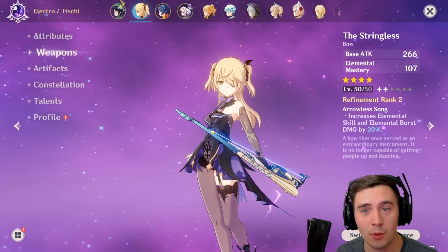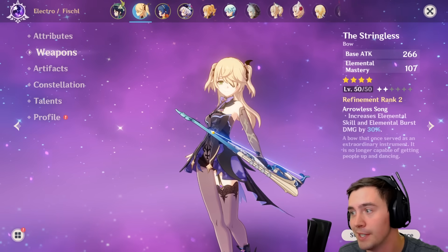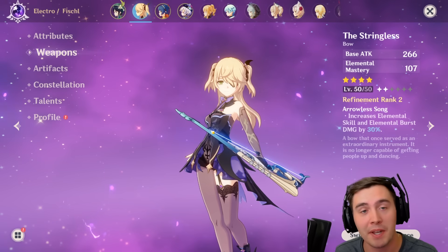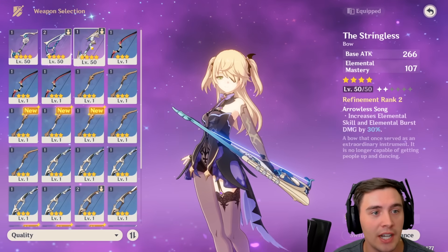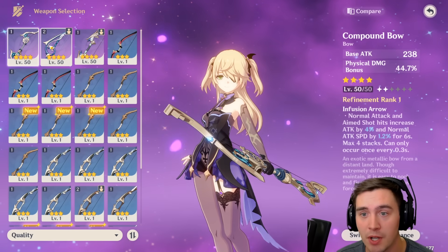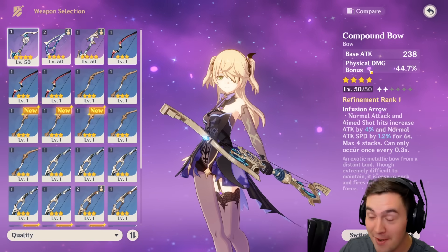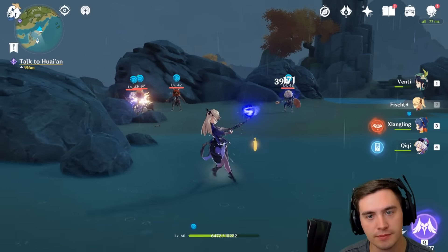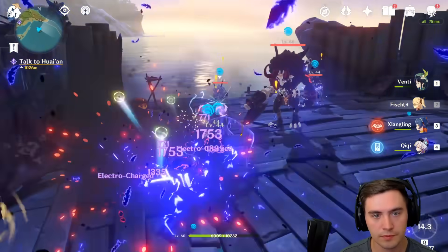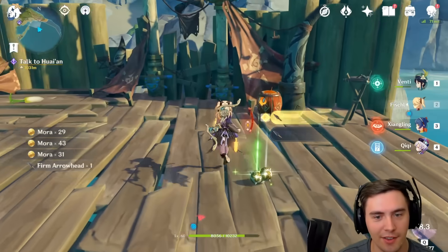Your weapon is going to play a huge role in this as well. Right now I'm using the Stringless that gives you increased skill and elemental burst, which is awesome. But we've scaled this character with attack damage, and a lot of her talents get bonuses based on your attack damage. So I have an alternative — I leveled up this one to level 50 as well. It has a little bit less base attack damage, but it's giving a physical damage bonus of 44.7%, which is nuts. So now let's see what happens when we swap to this weapon. We're doing like 400, 480, 500. I mean, I'm pretty much one-hitting these enemies. It's actually insanity.